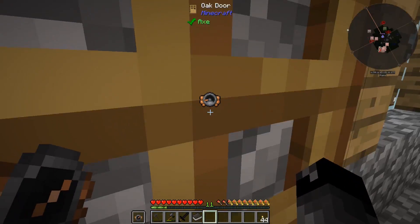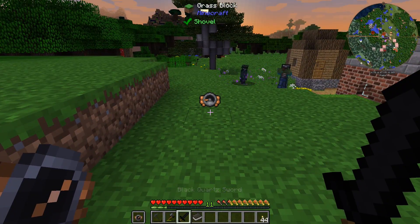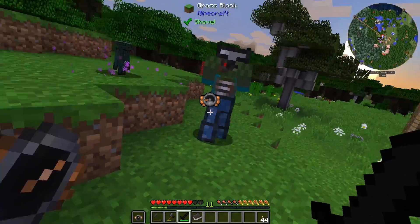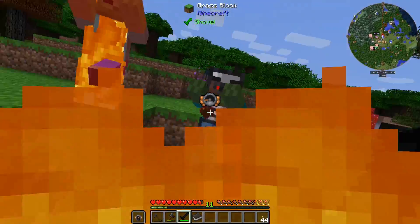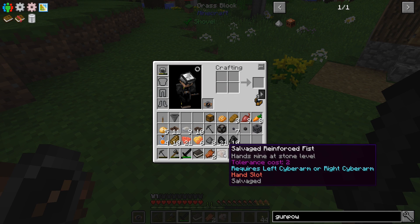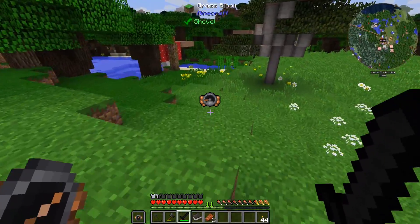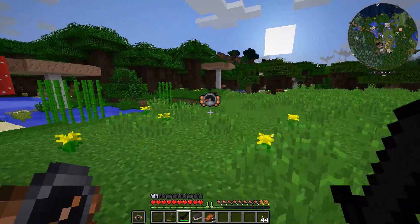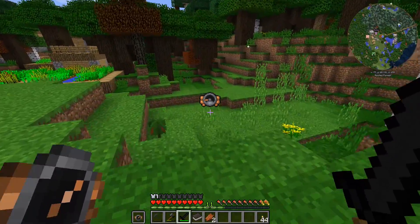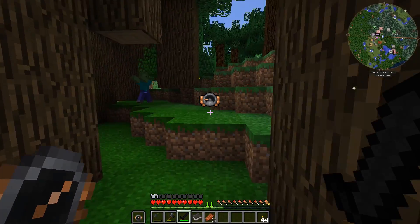We have the gunpowder, some coal. I don't see any creepers outside now — I didn't want to go out when there were zombies and skeletons everywhere. I haven't gotten a chance to use this sword yet — this is the first time we've used a sword in this modpack. Don't touch me! You're dead! It dropped some armor — just one armor piece and a salvaged reinforced fist, whatever that is.